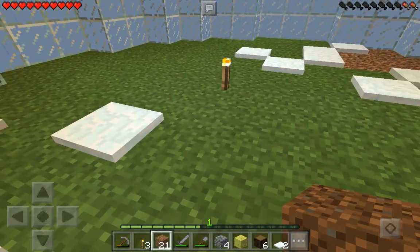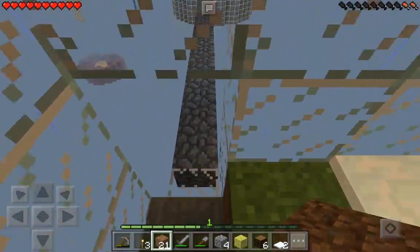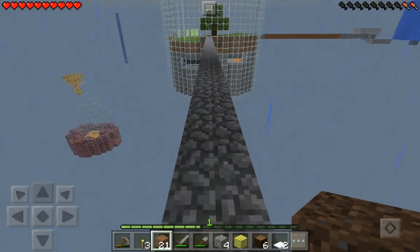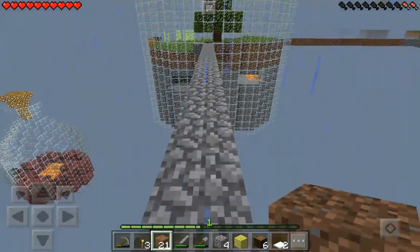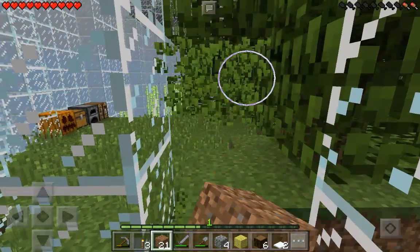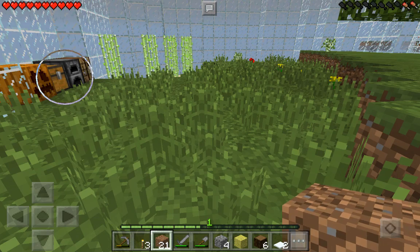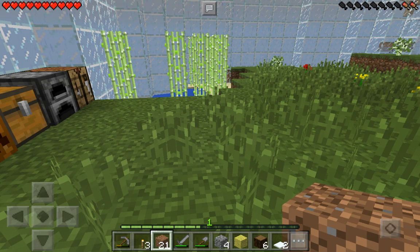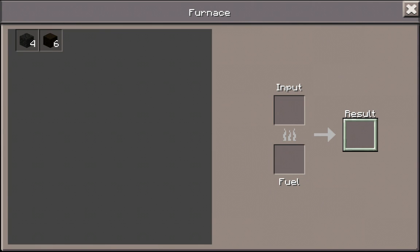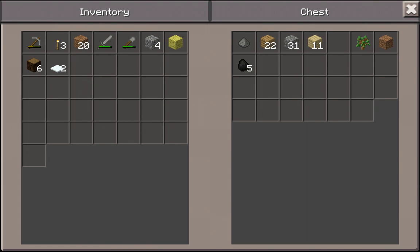It looks like we didn't get any saplings - wait, we do. No more spruce trees, so we have to handle this wood with care - it's really scarce. The tree grew straight away - more craziness! Let's open up the chest. There's text now - input, fuel, result. That looks cool. I never really noticed that. So we have sponge, top snow, spruce wood, cobble and stuff.